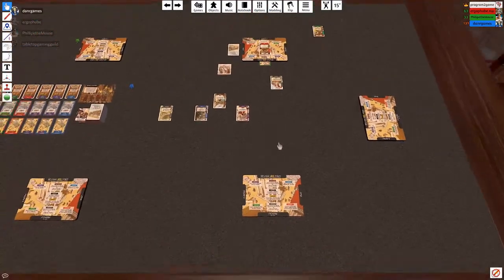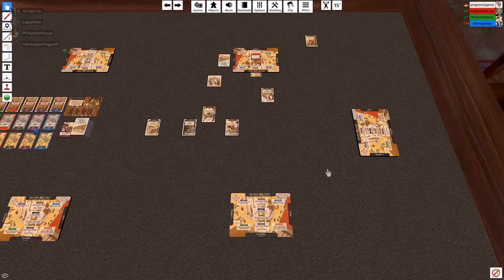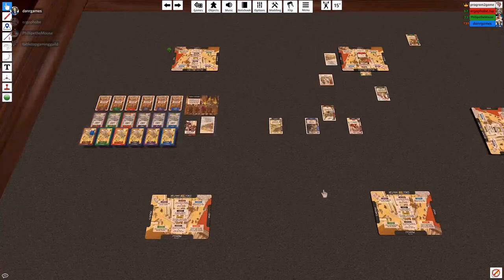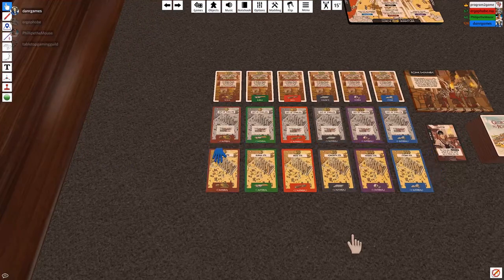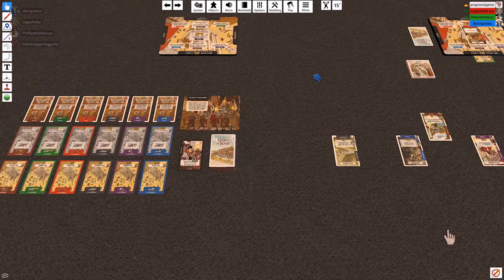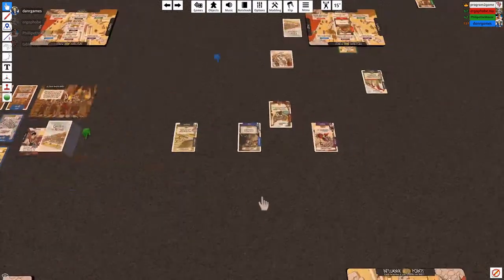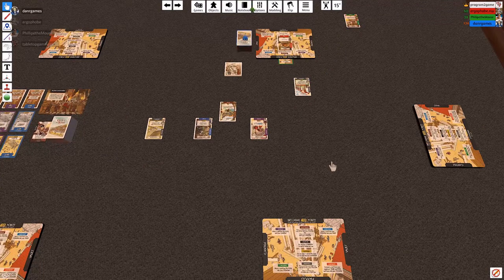The game ends when one of two things happen: either all of the in-town sites have been exhausted, or the deck is exhausted — we go through the entire deck. Then the person with the most influence wins. Influence can come from built buildings, cards that you've vaulted, and these majority bonuses.